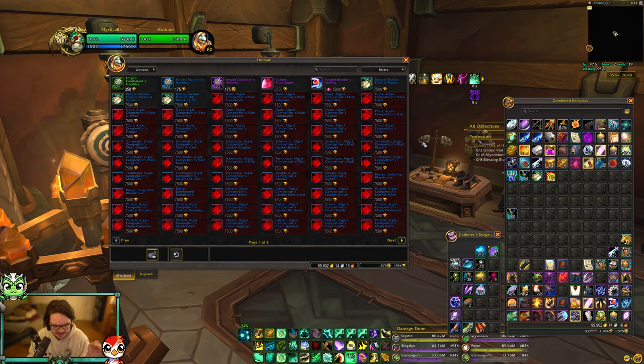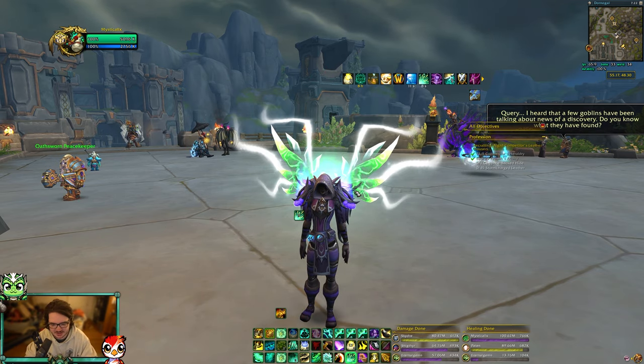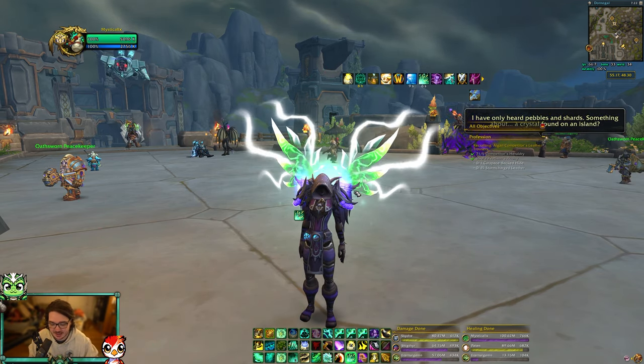That socket has a chance to drop patterns and Vicious Bloodstones, which is fantastic. Also — it's a very low drop chance — but the boxes you get from PvP by winning arena, BG Blitz, random battlegrounds, and shuffle all have a chance of dropping a Vicious Bloodstone or a pattern, outside of just playing the game to farm honor and get Bloodstones.